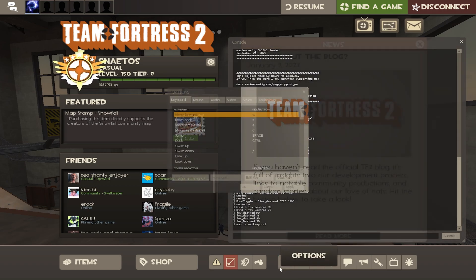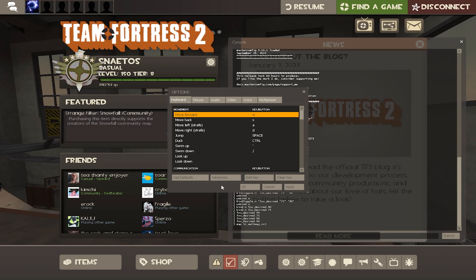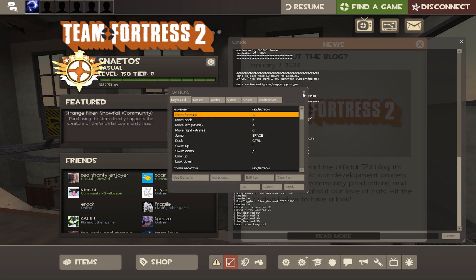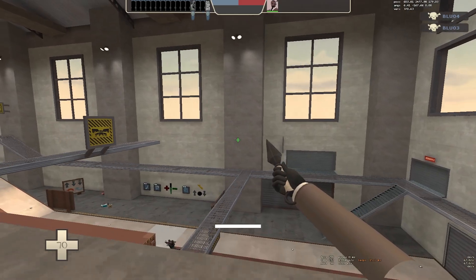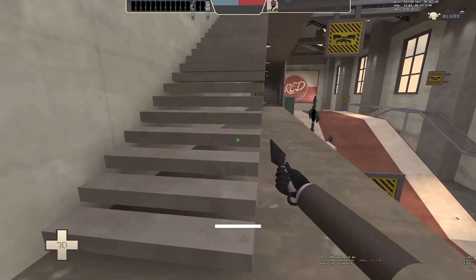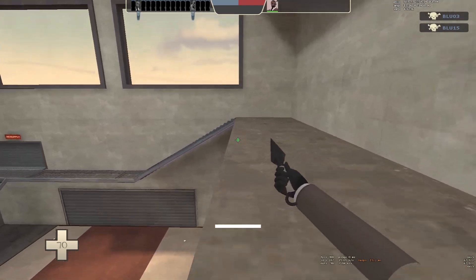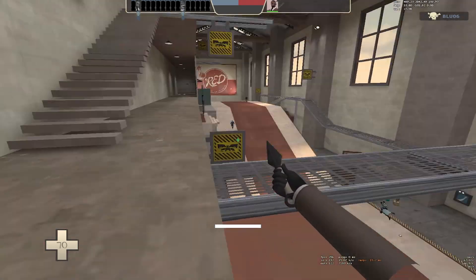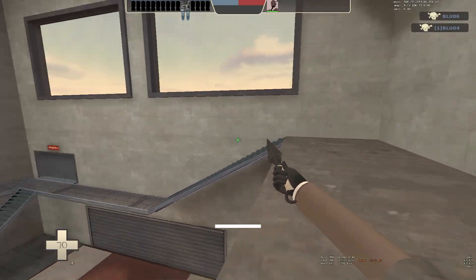Another way to change it is to go into Keyboard, Advanced, enable developer console, OK, Apply, and then type in 'fov_desired 90'. This command should save, and with Masterconfig it automatically puts it on 90. However, if you don't want to use Masterconfig for whatever reason, you can just do this and it'll work the exact same.